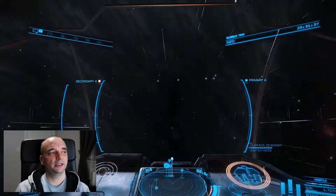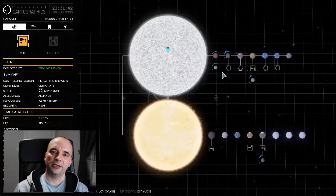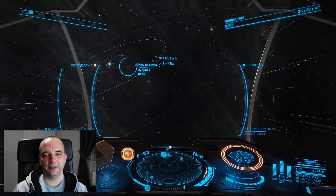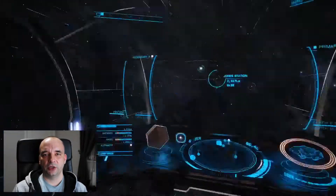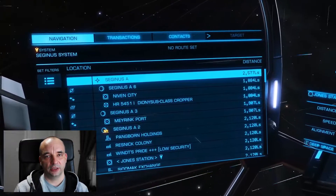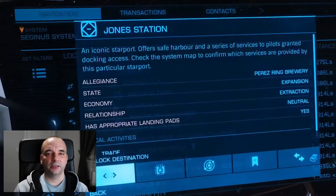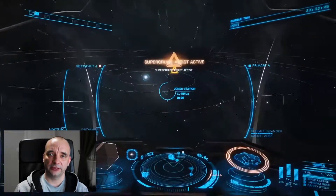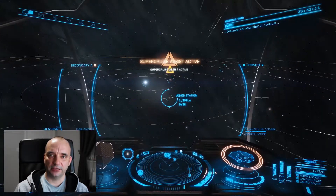The first and most common thing you're going to use Super Cruise Assist for is to guide you to the station. You pick the station you want to go to either through the system map or you can go to your left panel and pick the station from the list. Once you click it and go to the right, there's a new option called Super Cruise Assist. Click that and it will engage — the computer will take control over your ship and guide you directly to that station.